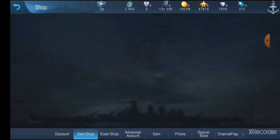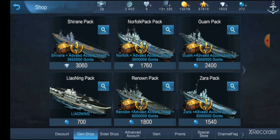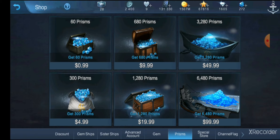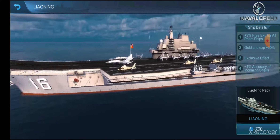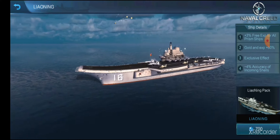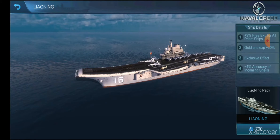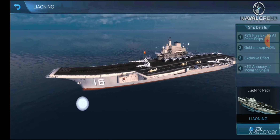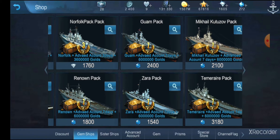Lioning — the supercarrier at Matchmaking Tier 20 — is actually out for purchase for a limited time, for 700 Prisms. That's about $11, which is not bad at all. She is a Prism ship, you can grind free XP with her, and she's a really fun and easy ship to play. I would definitely recommend getting her. She's come out for purchase once or twice before, but it's never a guarantee she'll come back again.